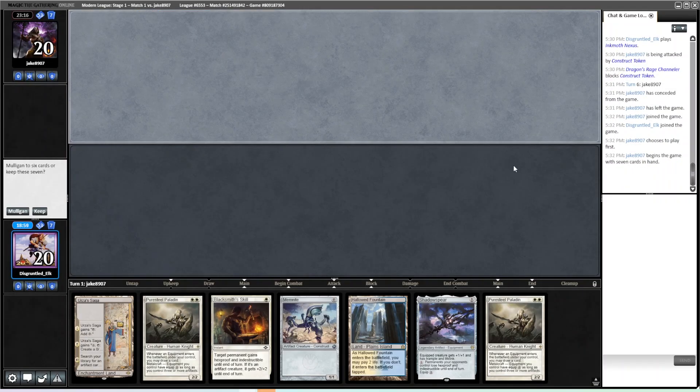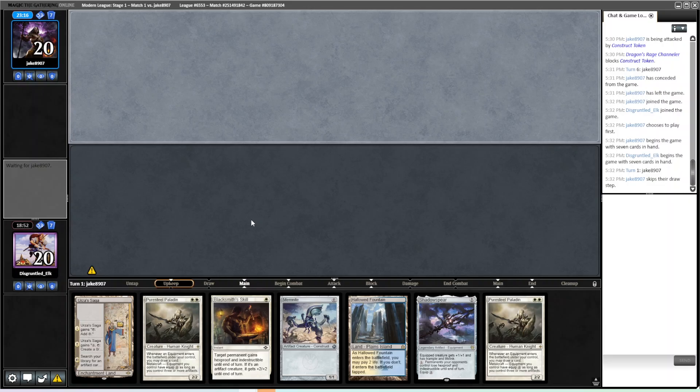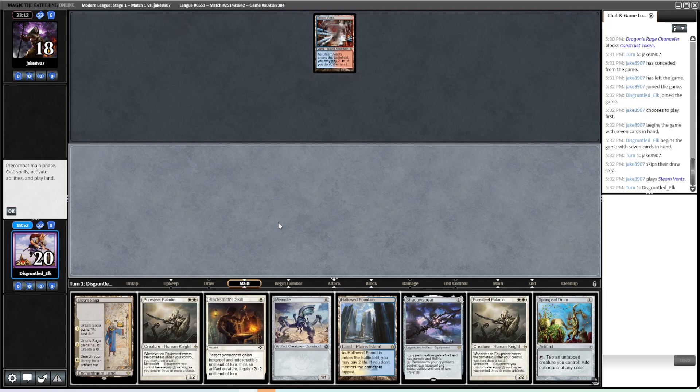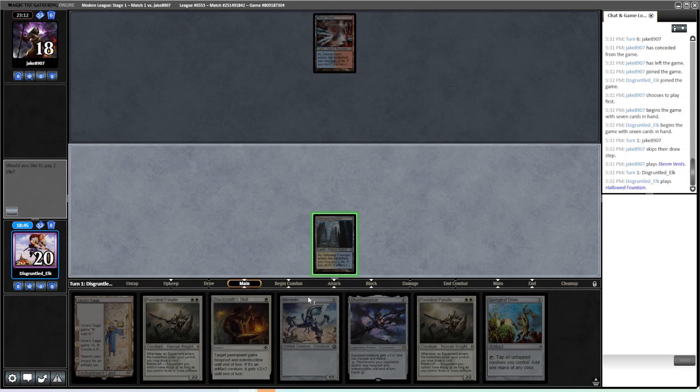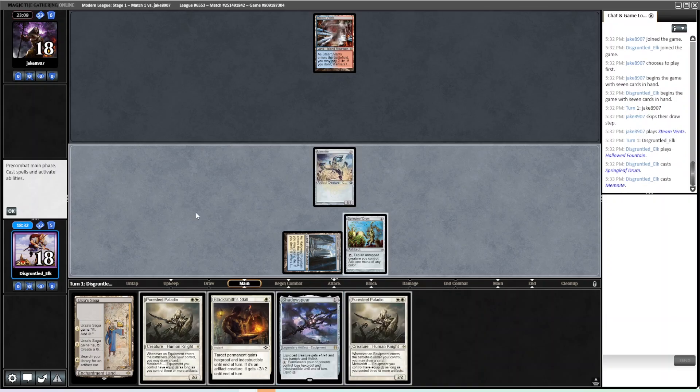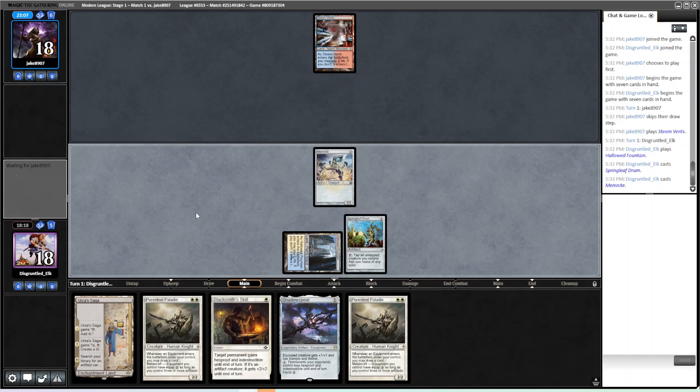We are on the draw. We have Hallowed Fountain, Urza's Saga, Blacksmith Skill, Memnite — I think this is a keep. If we hit a second white source or a Sigarda's Aid, the hand gets real good real quick. We shock in, play Springleaf Drum, play Memnite. The question is do we play the Spear? If we play the Spear we have Metalcraft, but I think I'd rather play Paladin plus Shadow Spear next turn. We're a little soft to Blood Moon, but I think that's fine.